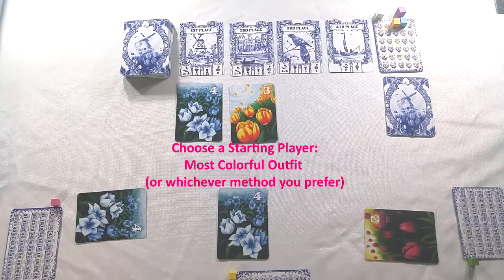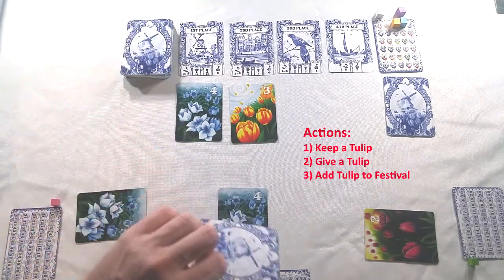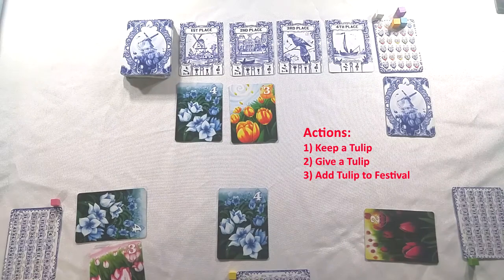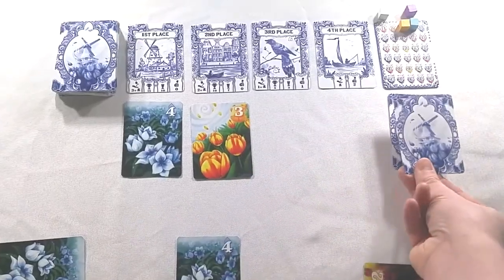The starting player should be the person with the most colorful outfit. On your turn, you have a choice of 3 actions. You always start by drawing a card and performing one of the 3 actions. After you perform that action with the card, you'll draw a 2nd card and perform a different action. The 3 possible actions are: keep the card and put it in your own bouquet, give it to a different player to put it in that player's bouquet, or add it to the festival — either face up or into the secret festival deck.